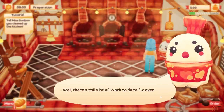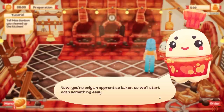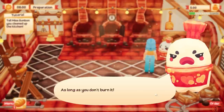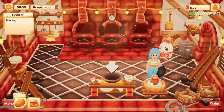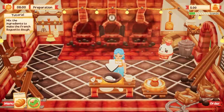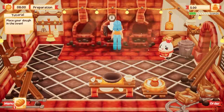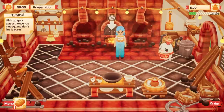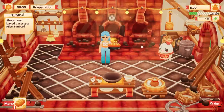Oh, look how shiny the floor is now! There's still a lot of work to do, but at least we can get started with baking. We'll start with something easy — a French baguette. Pick the recipe. It just requires flour. Place your ingredient in the mixing bowl, then mix the ingredients to make the French baguette dough. Place your dough in the oven. Pick up some firewood and bring it over to start a fire. Pick up your pastry once it's ready — and don't let it burn. Now show it to Miss Bon Bon.